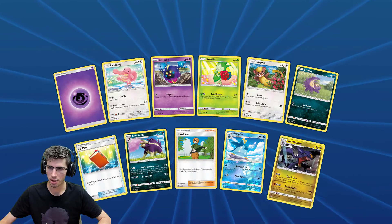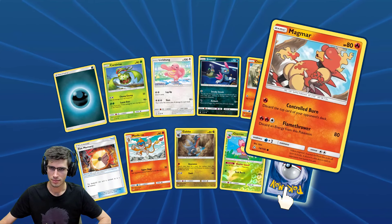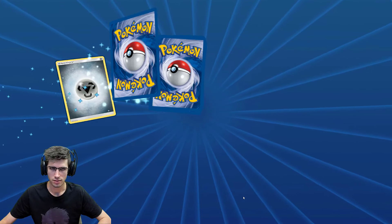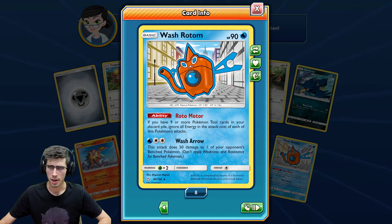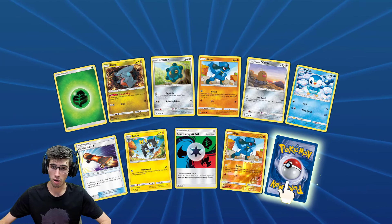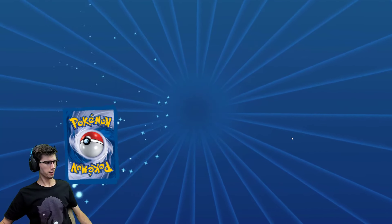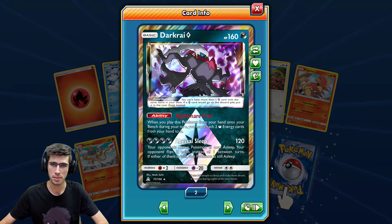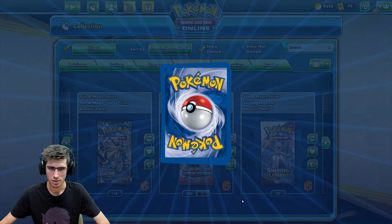A Snover Reverse Holo, just an uncommon, and a Garchomp regular rare. Cherrim Reverse Holo leading to an Alolan Sandslash regular rare. Riolu Reverse Holo, just to come in with another Wash Rotom. Another Riolu — what are the chances? Full playset now — with a Type: Null regular rare. Big dead patch here. We have a Reverse Holo Prism of Darkrai this time — my boy! Just a Mow Rotom regular rare, only eight of them.